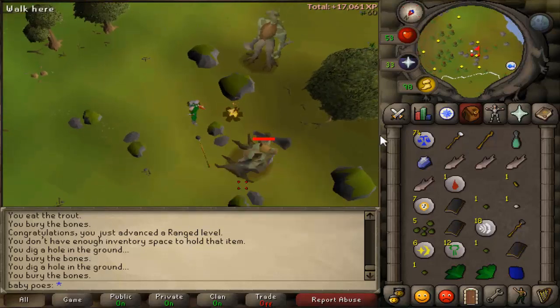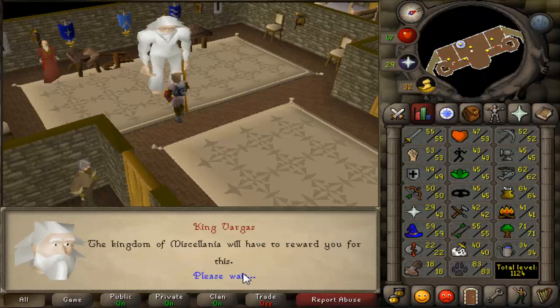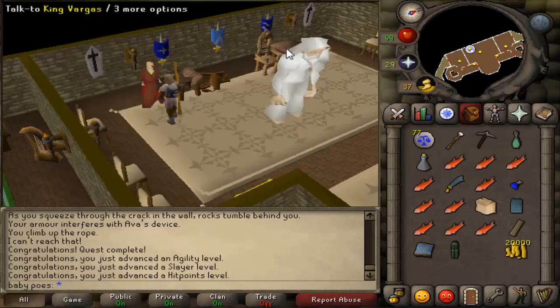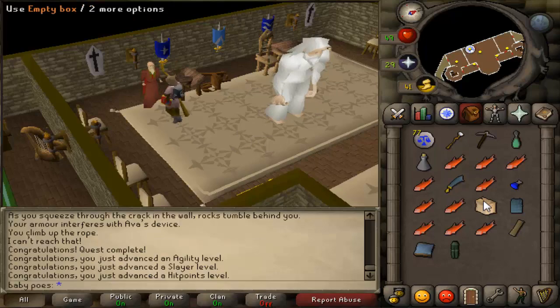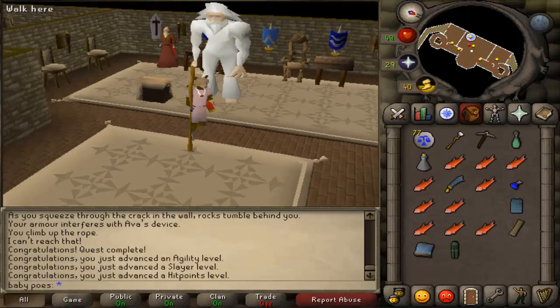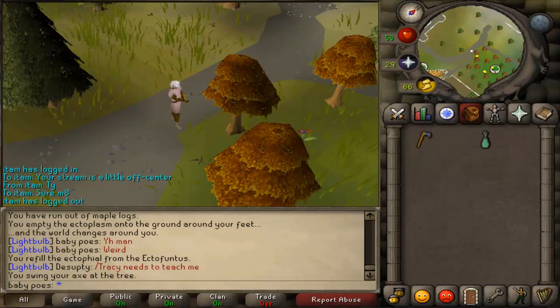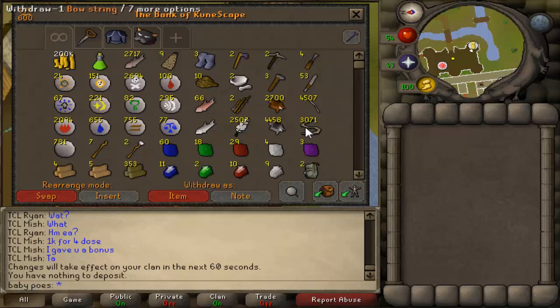Let's see what I got from the maze. I'm hoping for... some death runes! That's great. That'll be good for my fury amulet stack. Speaking of furies, I need a new cat.